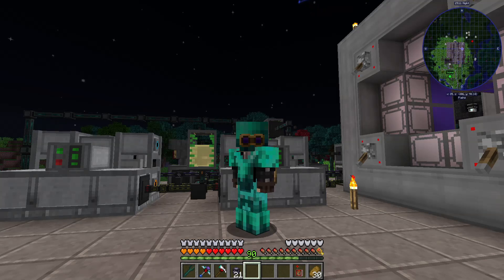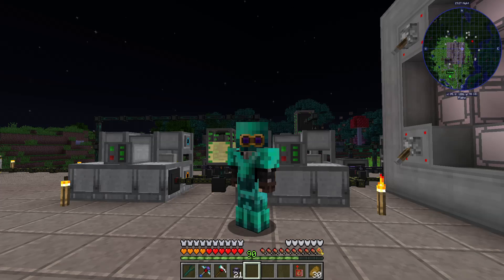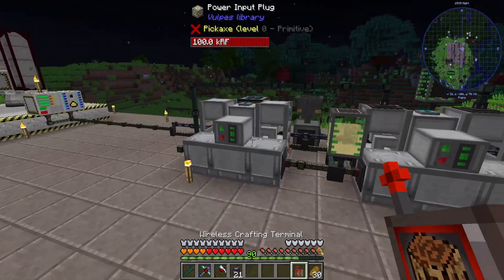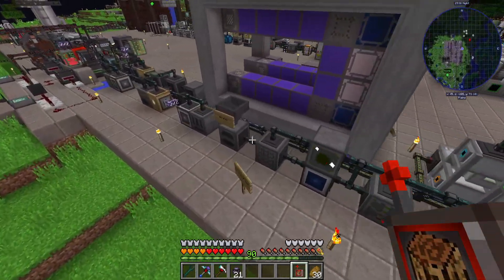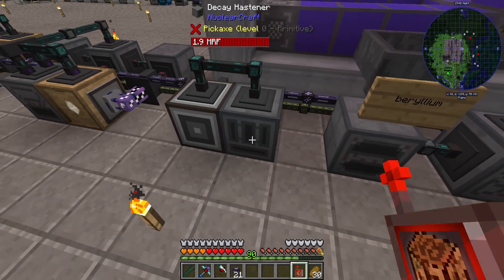It's been a couple of hours, but I am back. You know how in chess you find a nice line that leads to checkmate? I found the cleanest line of all time to this rocket fuel - all by myself - well, actually I did look up videos, but I couldn't find how to make rocket fuel in them, so I kind of had to do it on my own. Let me explain this process involving all of these machines down here, starting with this decay hastener.